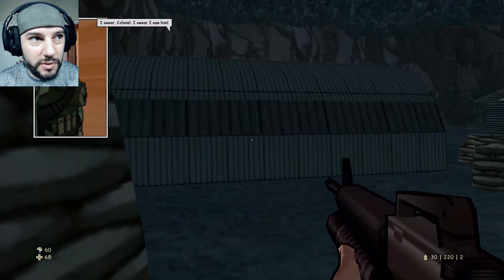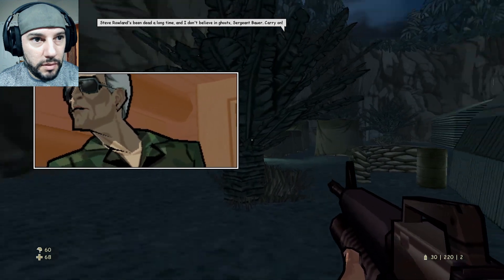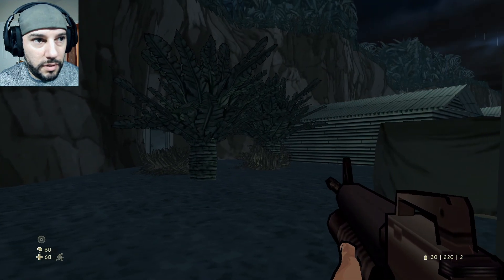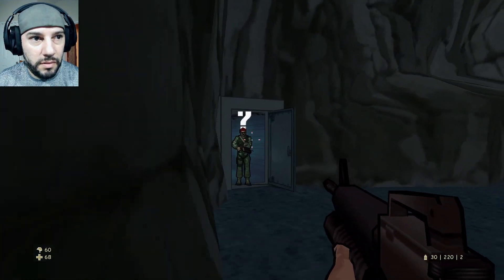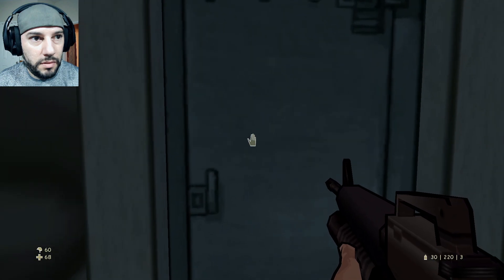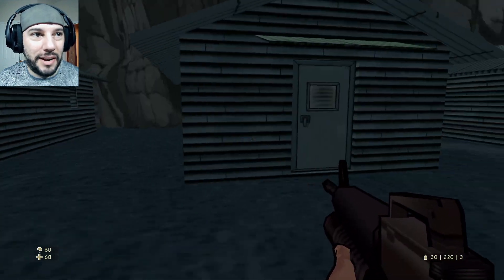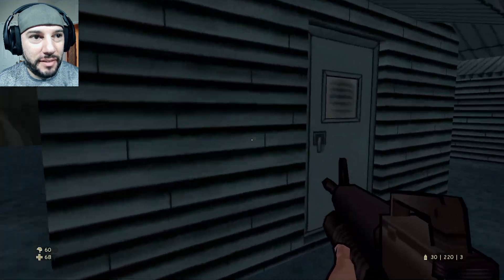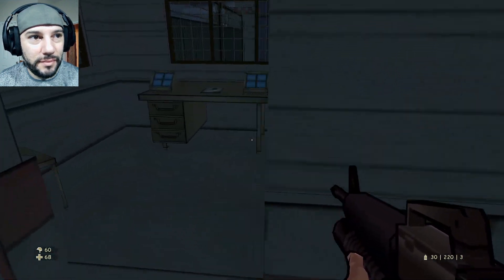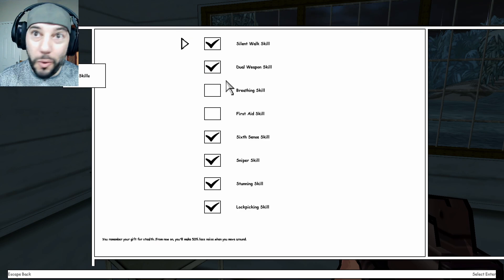Checkpoint reached, which means there will be more dudes to fight. I don't know if anything's in here, but we're going to search it anyways. Might be a med kit or something that I'm missing. An important document. It looks like we got the dual weapon skill. That's what's up.